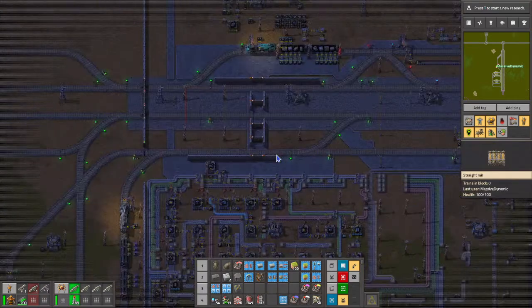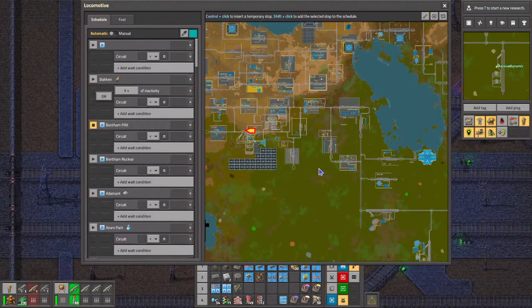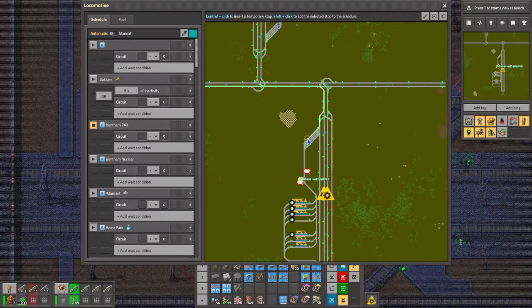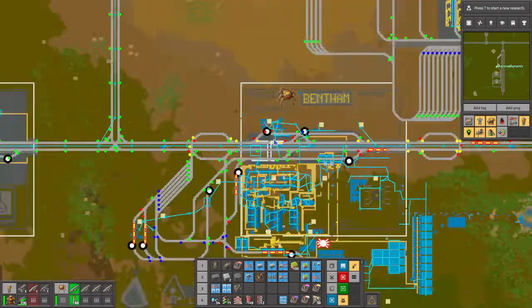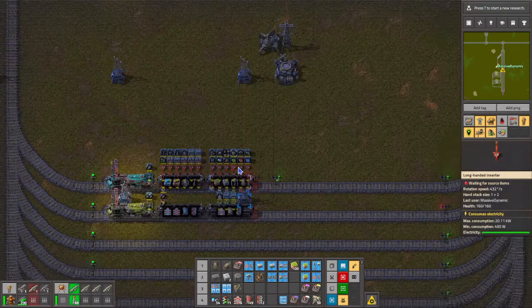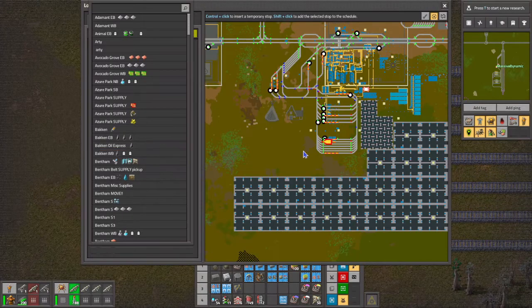So we have to run over here to Bentham and order our trains in. I know that we need track - railroad track. Let me just set this to passenger present so that the train sits there. And we'll also need miscellaneous items, so let's get this one which has the belts and stuff in it.